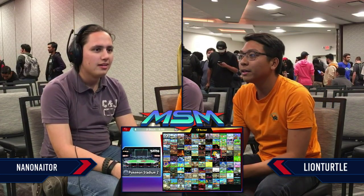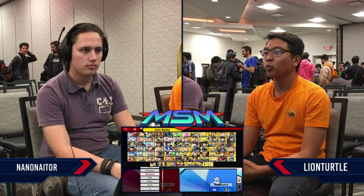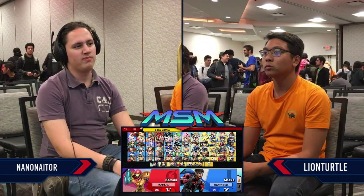Looks like we have our first match, and we do have UCI player Nanonator — he mains Snake. Snake, sometimes a very frustrating character to play against, but a very good one to be sure. Nanonator will be facing Lion Turtle, who mains Bowser.